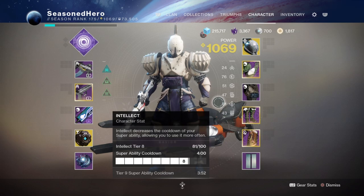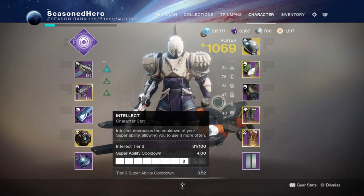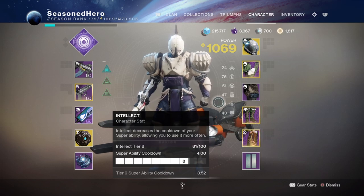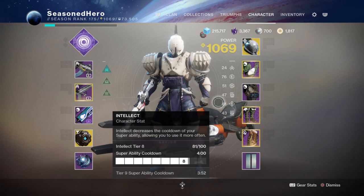You also want to make sure your Resilience and Recovery are at a respectable level — around 50 for Resilience and 50-plus for Recovery. The only reason my Resilience isn't at 70 is because of my armor pieces and their stat distribution. I recommend you don't settle for 50 unless you have a specific build in mind around that.